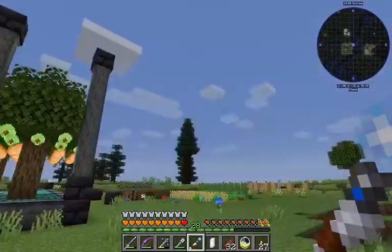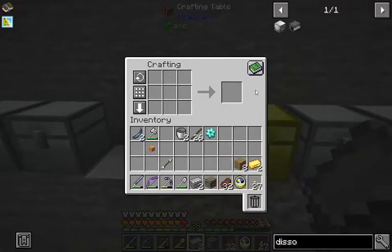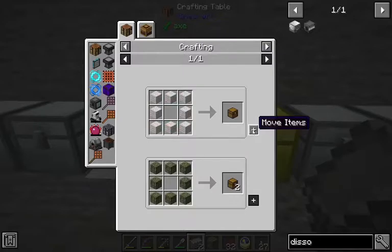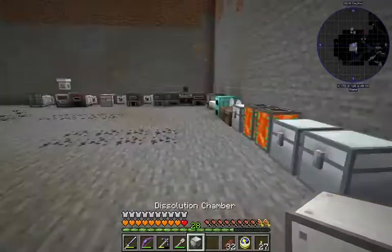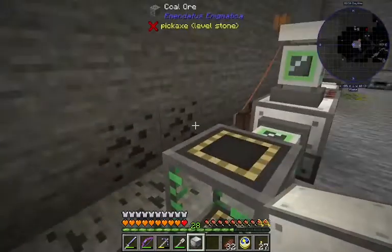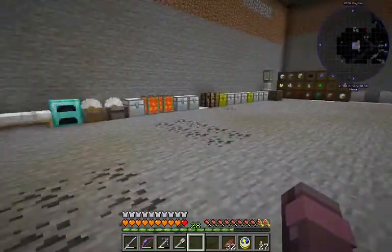Let's find a place with more starlight — I guess we could just go up high with this. Next thing up is this dissolution chamber. We're gonna need this thing. This is how we get the higher tiers of machine frames. We're just gonna put it down right here for now.